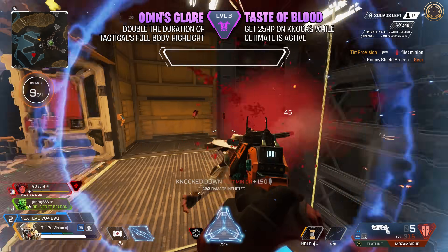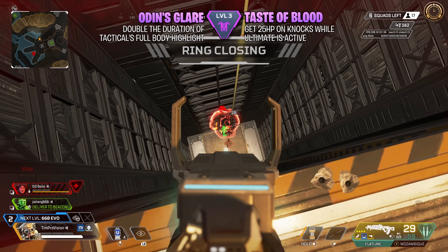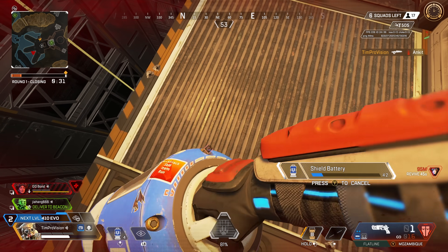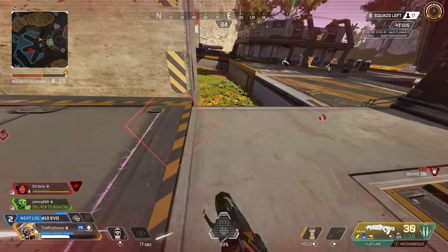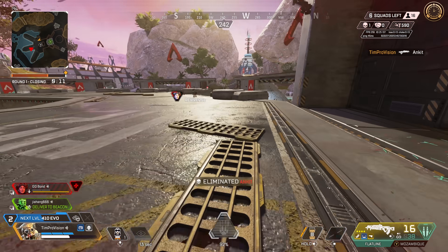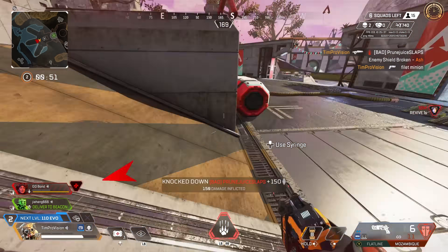For the level 3 upgrade, we do have Odin's Glare, which doubles the duration of the tactical's full body scan. This honestly is not really needed — you already get diamonds on enemies for longer than that full body scan, so this is kind of a waste. The second upgrade is to gain 25 health on knocks when you are in the ultimate. I think this is going to be the better option, as any sort of health bonus you can get is still going to be helpful, especially if you are teetering on the edge of getting knocked or fighting near the ring edge.